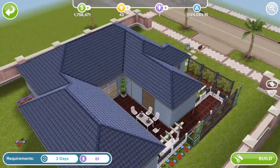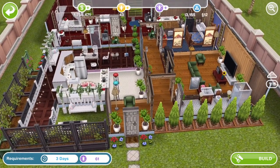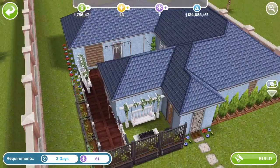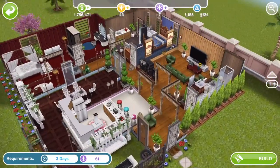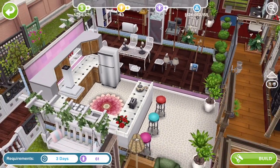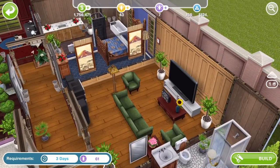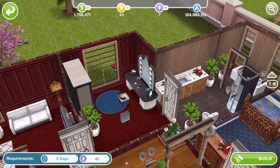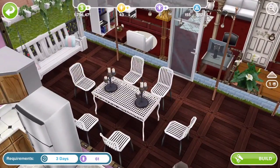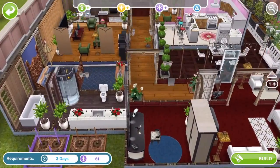The next SP house can be built on a standard lot but on a premium lot is 61 SP to build. It's nice actually - look how cute that is from the outside, that is cute. On the inside, straight away we've got the floral rug from the spa event and those stools. It's quite nice but again nothing particularly rare or exclusive or limited. That is a nice house, I do like that house.